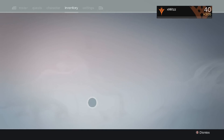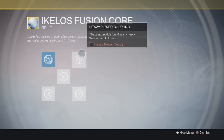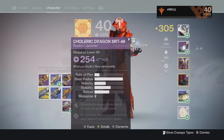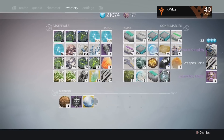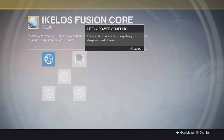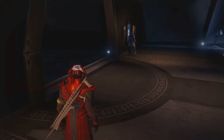Now onto step 2, and step 2 is very simple. All you have to do is dismantle a year 1 or a year 2 legendary or exotic rocket launcher. If you dismantle a year 1 legendary rocket launcher, you may or may not get the core — that's up to the RNG gods. However, I got it on my first dismantle. Once you have dismantled the rocket launcher, you will receive another core. Add this core to the top right square and that's step 2 done.